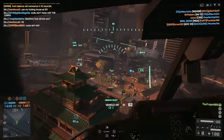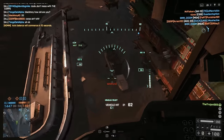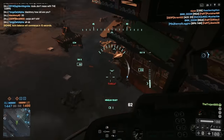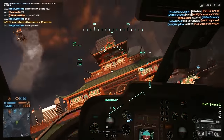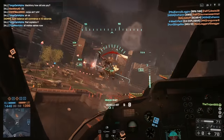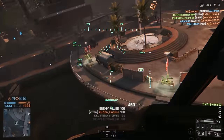I anticipate he's about to reacquire a lock because my ECM just wore off, so I immediately start diving. He acquires the lock again, but I'm able to lose it. I anticipate he's going to come down after me, so I immediately reaccelerate and come up on the right side of him and finish him off.